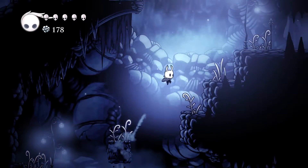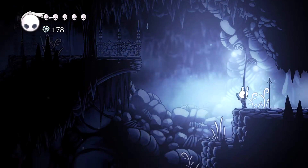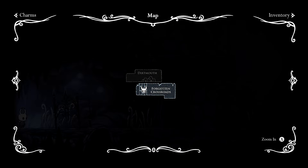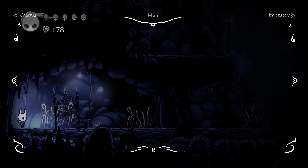Maybe I have to equip the crest at a bench? I don't know. I'm lost, I'm quite lost. Can I go down that other way? Let's find out because I have nothing else I'm doing right now — I'm confused and lost.